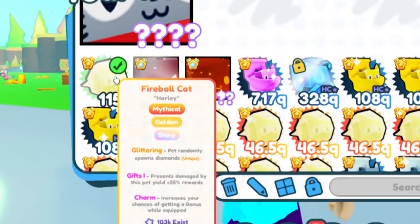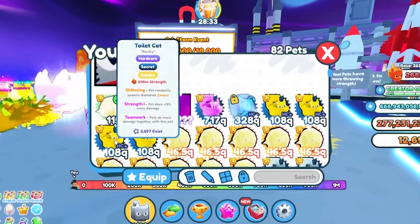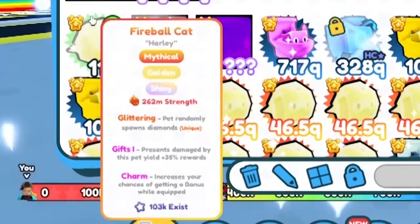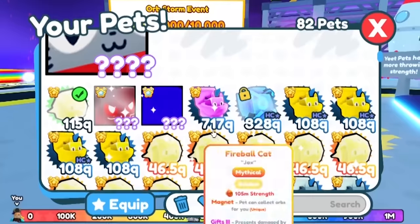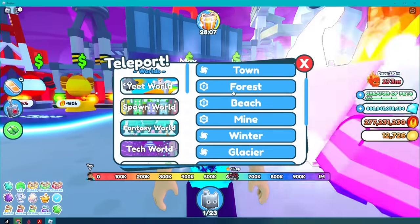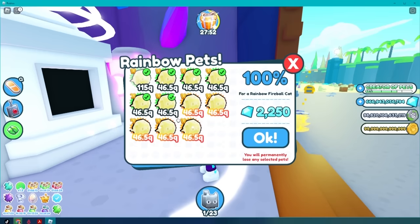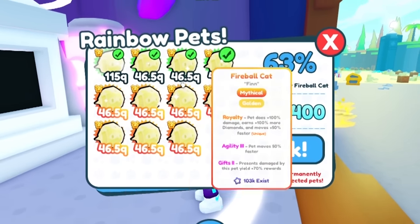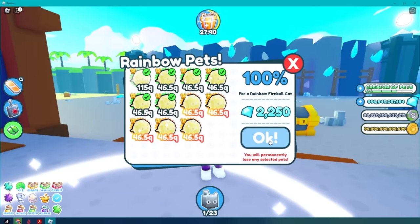How much yeet power do we have? 262 million — which is more than a golden toilet cat. So getting a shiny dark matter version will be better than getting a regular dark matter toilet cat. We gotta go to the rainbow machine and put in our golden cats — one of them being a shiny — which means only a 13% chance I'll have a rainbow shiny fireball cat.